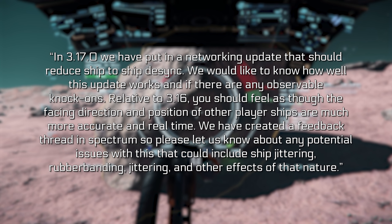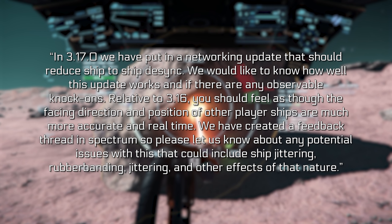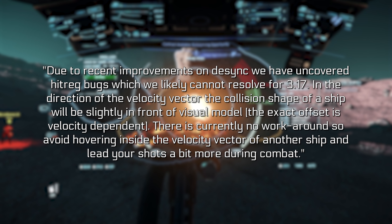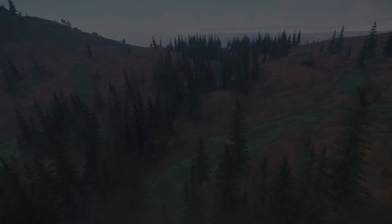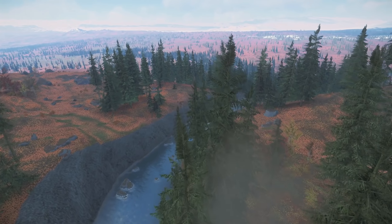Ship positional desync test: in 3.17, they've put in a networking update that should reduce ship-to-ship desync. Relative to 3.16, you should feel as though the facing direction and position of other players' ships are much more accurate and real-time. There's a feedback thread — go check that out — and they expect things like jittering and rubberbanding that they want you to report on. Due to recent improvements on desync, hit reg bugs likely cannot be resolved in 3.17. In the direction of the velocity vector, the collision shape of the ship will be slightly in front of the visual model, and the exact offset is velocity dependent. There is currently no workaround, so avoid hovering inside the velocity vector of another ship and lead your shots a bit more during combat. That is going to be how you fight in Star Citizen in 3.17 — you have to aim slightly ahead of where you'd normally expect to hit a ship, and don't get too close, because ships might not be exactly where they appear to be.